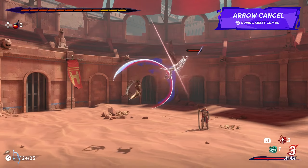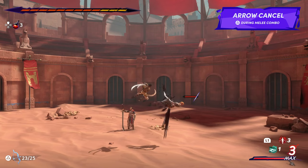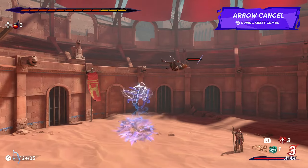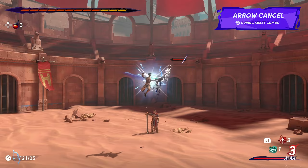Furthermore, once you unlock Rush of the Samorg and the Gravity Wings ability, Sargon becomes a force to be reckoned with in the air. You'll be able to track enemies with the dash once they're propelled away from his melee finisher to perform yet another air combo. Air launches and combos are really great for thinning out a crowd of enemies, especially if you find yourself overwhelmed by them on the ground.